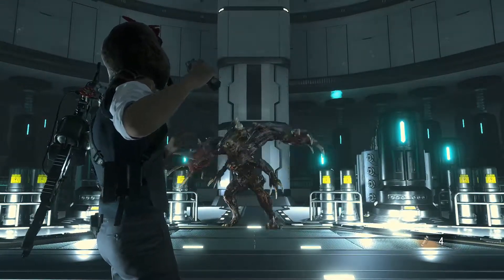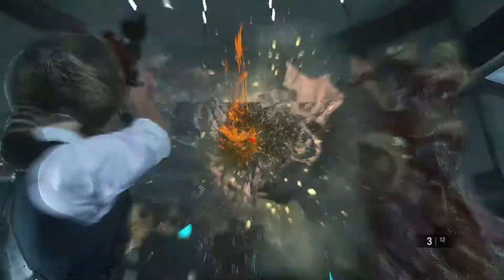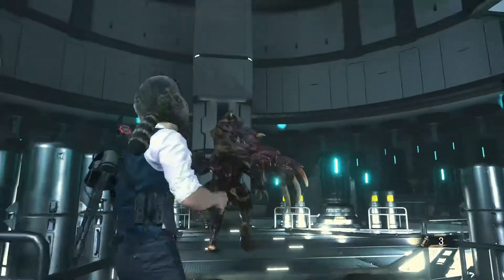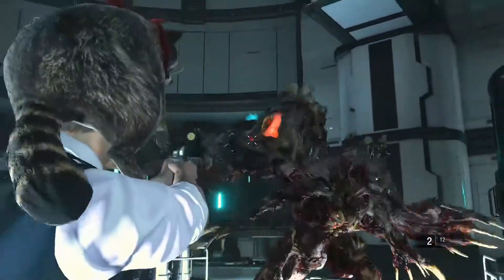Wait for him to take that step forward. His left leg — see how he took a step forward — and as soon as he plants that on the ground, that's when you throw a flashbang. Run behind him, shoot the eyeball on his back and then shoot the eyeball on his leg through his leg.